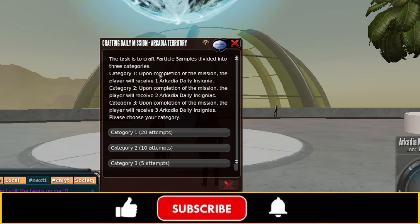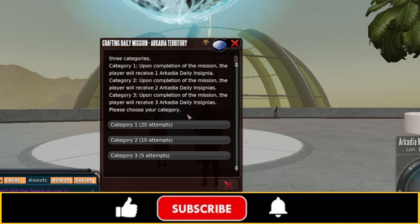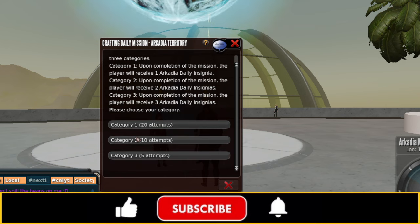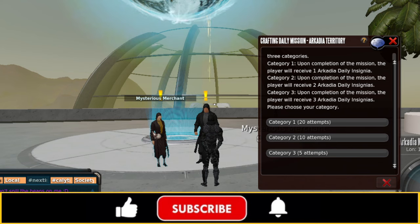Let's go through the actual mission dialogue. Category 1: upon completion, the player receives one Arcadia Daily Insignia. Category 2: upon completion, the player receives two Arcadia Daily Insignia. Category 3: upon completion, the player receives three Arcadia Daily Insignia. The difference between them is 20 attempts, 10, and 5. Those insignias are essentially what we're going to collect and turn in to the Mysterious Merchant for particle sample blueprints.